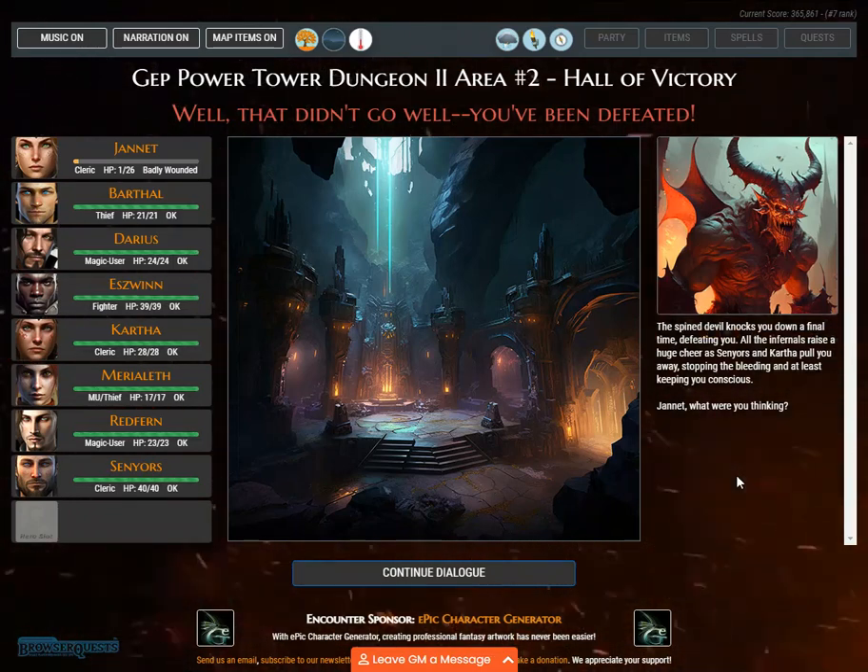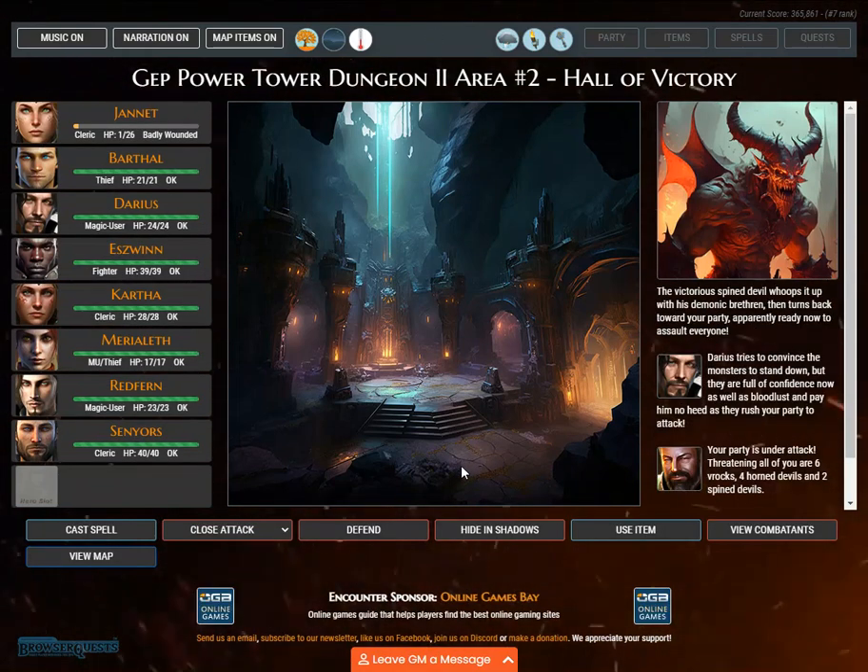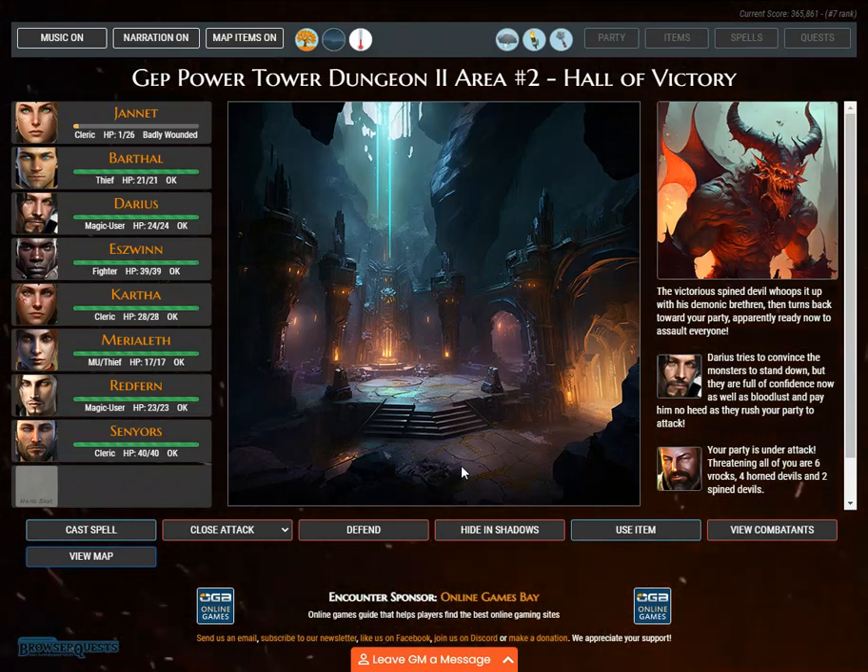All the infernals raise a huge cheer as Sanaiers and Kartha pull Janet away, stopping the bleeding and keeping her conscious. 'Janet, what were you thinking?' The victorious spined devil whoops it up with his demonic brethren, then turns back toward your party, apparently ready to assault everyone. Darius tries to convince the monsters to stand down, but they are full of confidence and bloodlust and pay him no heed as they rush your party. Your party is under attack. Threatening all of you are 6 Rocs, 4 horned devils, and 2 spined devils.